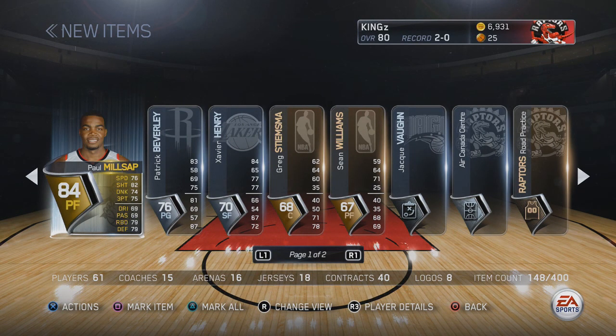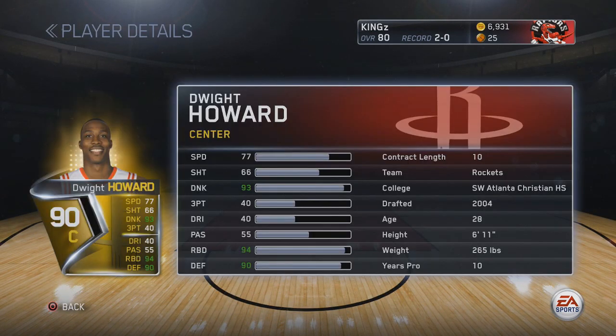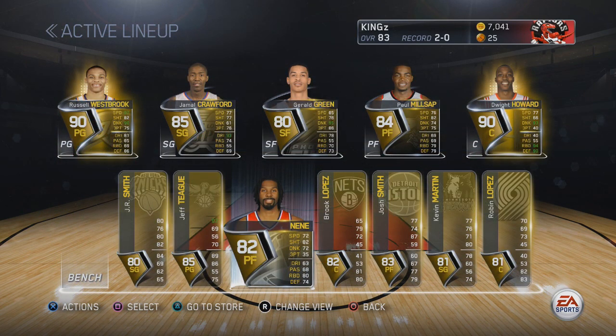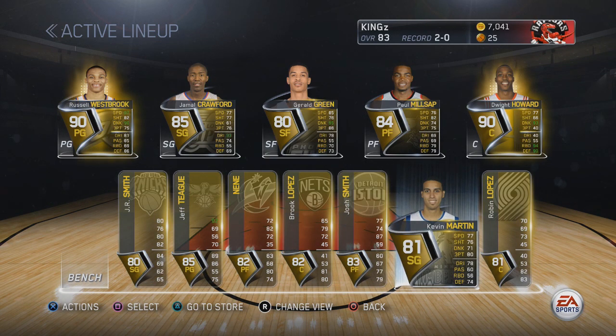Next pack we're pulling Paul Millsap, so now we're getting some bigs. And here we go again — another big — and we pull Dwight Howard! Russell Westbrook first and now Dwight Howard, maybe the best center in the game. I just pulled one of the best point guards and one of the best centers in the game. This is my current starting lineup going into my first NBA Live Ultimate Team game. Let's go.